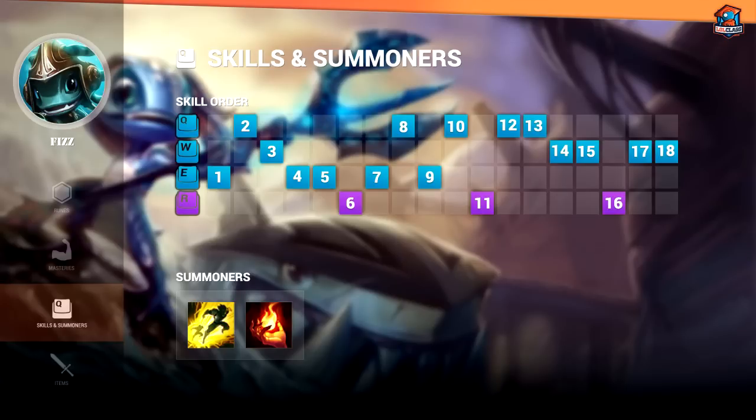On Fizz, I always max my E, then my Q, then my W, getting points in my ult whenever it's available.